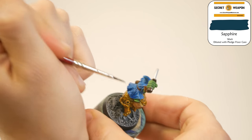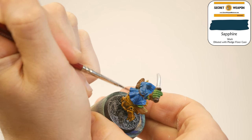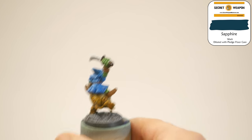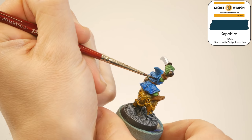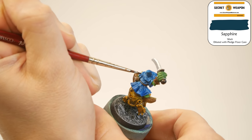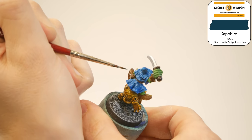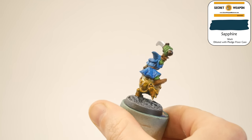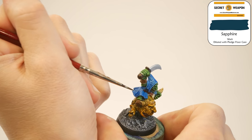Taking another stab at the blue cloak. Now I have a wash called Sapphire, which is a darker blue wash. I'm going in there and trying to target the recesses. I'm a little wary about creating staining on cloth, so I'm just going in and trying to darken up the recesses in a controlled way.